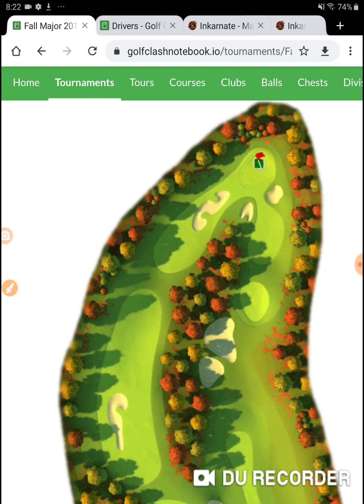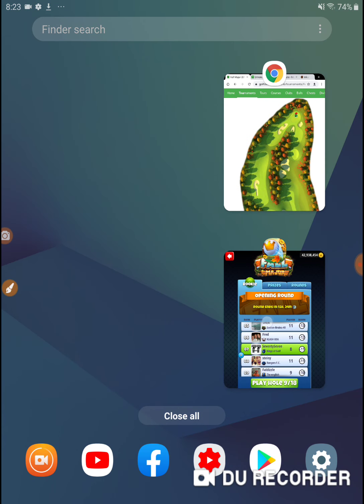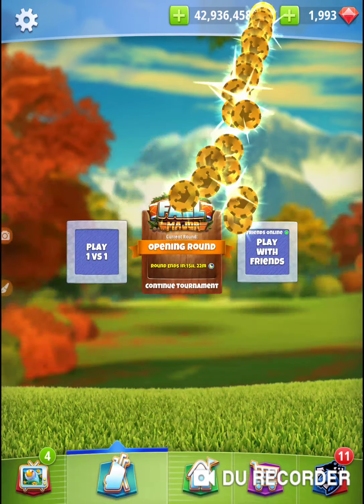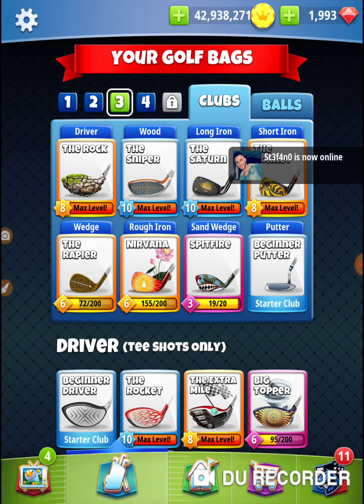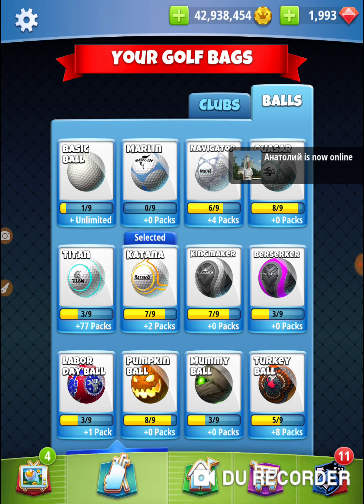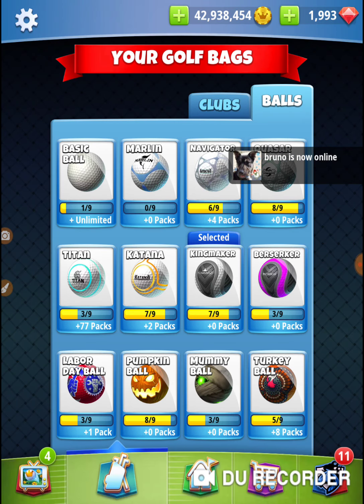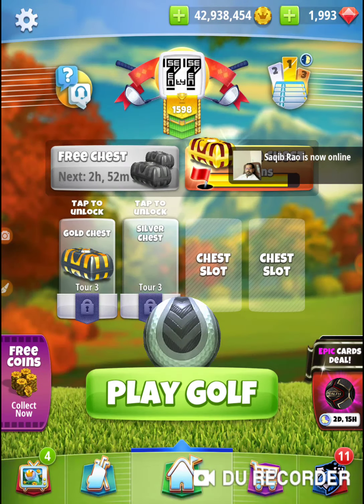So I am going to take the lower route. I'm going to take my accurate bag - one of my accurate bags. Take my rock and a sniper. I'm taking the wind out of both shots, but I'm going to take a kingmaker because I want that second shot to have less wind in it.